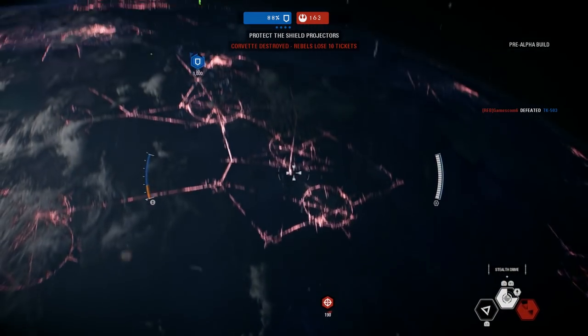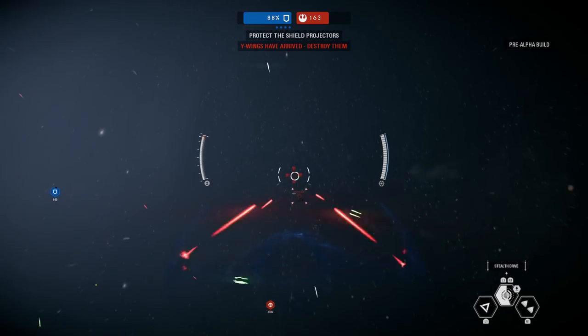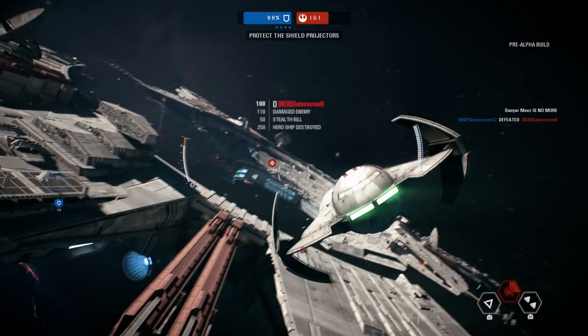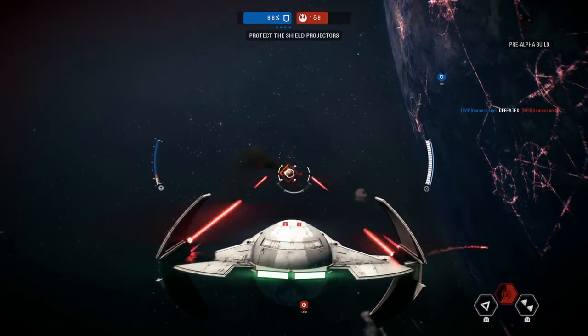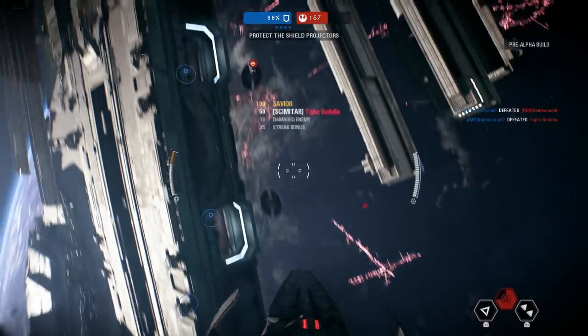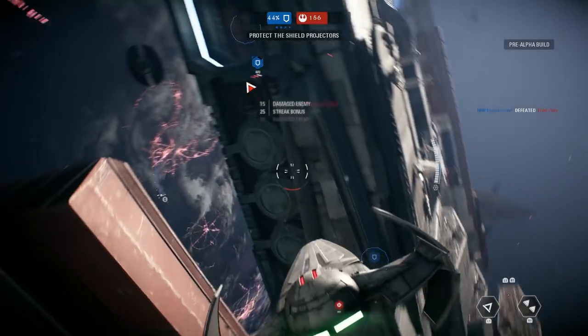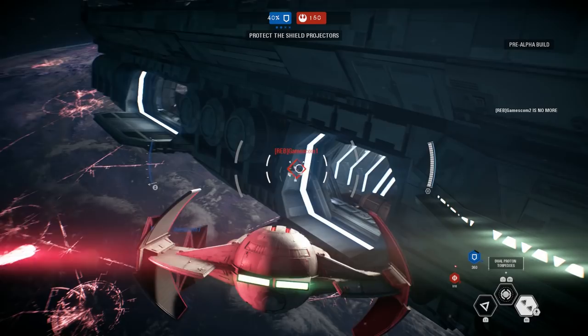If they take down the shield generators, our destroyer is next. All rebel blockade runners are destroyed — that should slow them down significantly. Enemy fighters, engage! Another shield generator has fallen. The rebels have destroyed the shield generator.